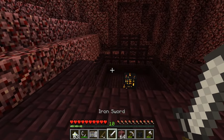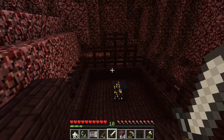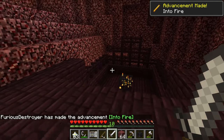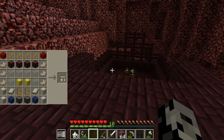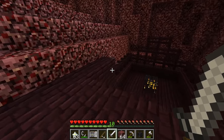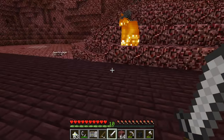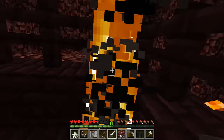You do the mining, I'll kill the blazes. The blaze spawner is right here. I'll get all this stuff while you get the blazes. How much do we need? Looking at the recipe it's like eight pieces - really not much. I already have eight! I killed a blaze and he dropped two rods. We need four rods total so we need more. I already have the netherrack so get the quartz and I'll kill the blazes.